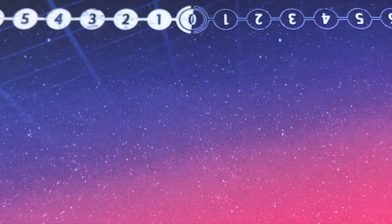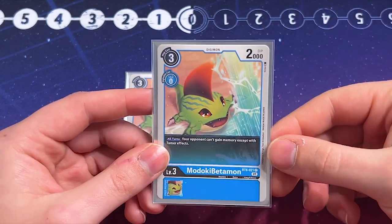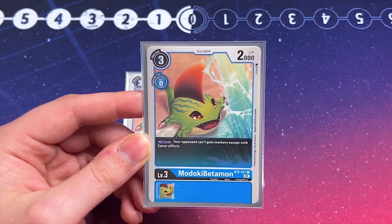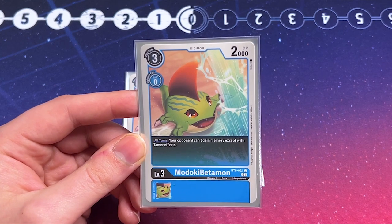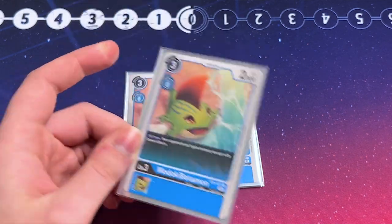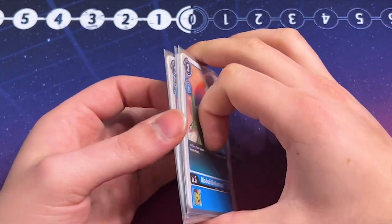Next up for our rookies, I'm only running three Midoki Betamon. This deck is very level-four focused, and since you're playing your level fours rather than Digivolving into them, we're running fewer rookies. Midoki Betamon's effect is your opponent can't gain memory except through tamer effects — so tamers that reset or gain memory still work, but Digimon that gain memory through card effects do not activate. It's a good rookie to have on the board to control your opponent's memory, and since you're mostly just promoting your egg to rookie and letting it sit, Midoki Betamon works for that as well.